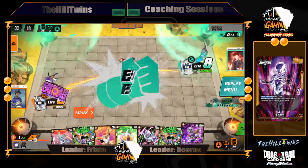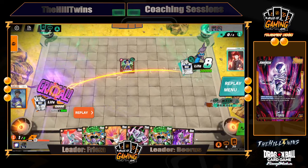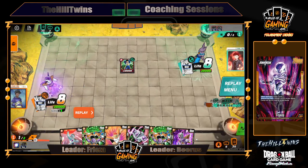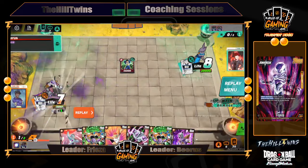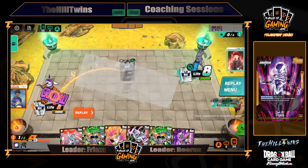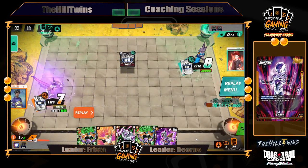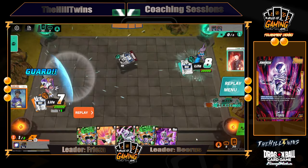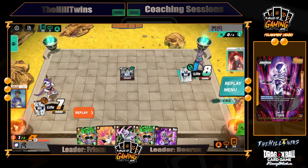He's swinging crit, trying to pressure at this point. I actually missed a play here — I thought he was swinging with the 15k, so I combo'd the 5k thinking it was a 15k. Normally I will always take the leader swing. I was going to come out of this crit attack specifically because I knew I was going to attack back into this battle card. So ultimately two cards came out of my hand unfortunately.